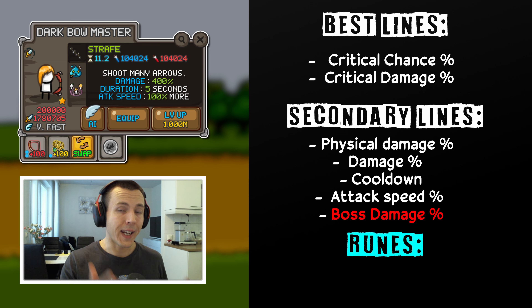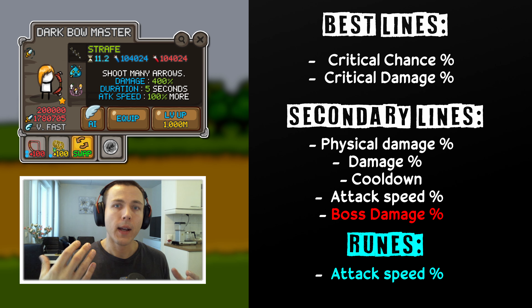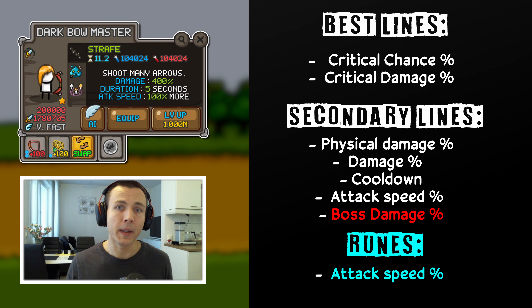For runes, again, attack speed runes will work just well. They work with the Strafe ability, they will boost your Dark Bowmaster's DPS and they will be great for you. Easily farmable from the Beginner Dungeon. And once you get to the Expert Dungeon, you could use the best max tier, max roll physical damage runes as well, but attack speed runes are just more convenient, more consistent, and better for you to get.